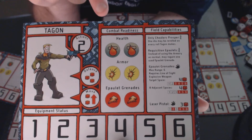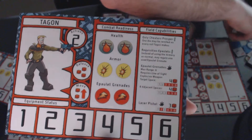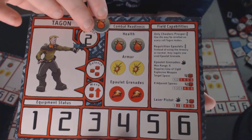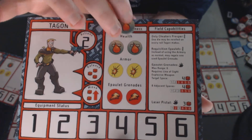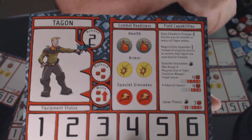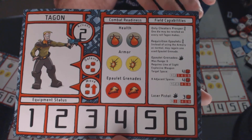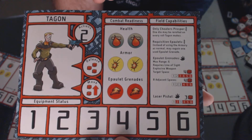In the Combat Readiness section, Tagon starts with two health. Health is marked by health tokens — a health token looks like this. At the beginning of the game, you'll put a health token on each spot. Tagon also starts with two armor tokens and two epaulet grenades. Anytime Tagon takes damage, it comes off the armor first and then to the health. Whenever he uses an epaulet grenade, you'll remove an epaulet token.